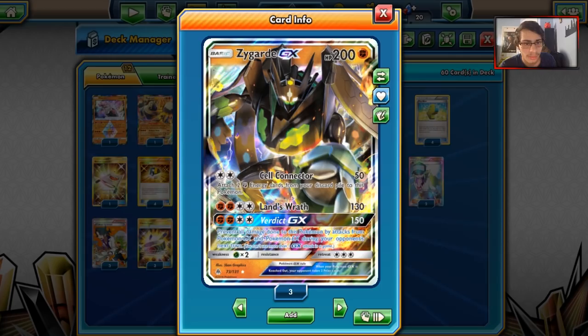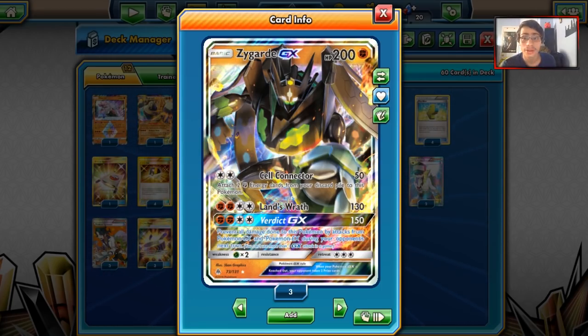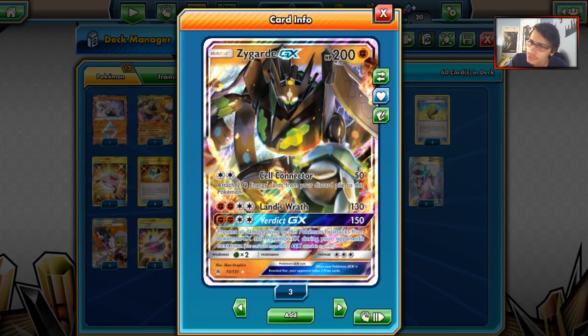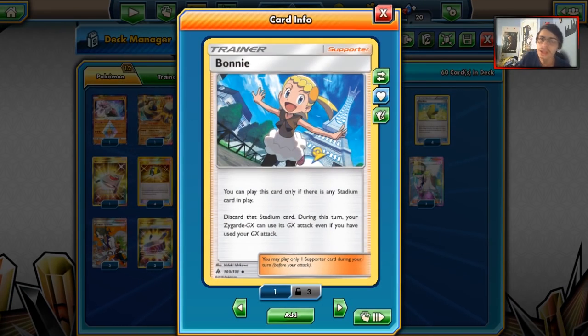You have Verdict GX: does 150 damage for four energies, and prevents all damage done to this Pokemon by attacks from Pokemon GX and EX during your opponent's next turn. That's good — EXs and GXs rule the game right now. You're probably thinking it's a great attack, but it's a GX attack you only use once. No — we have Bonnie. Bonnie allows you to discard a Stadium in play, and during this turn your Zygarde GX can use its GX attack even if you have already used it. So we're playing four Bonnies.